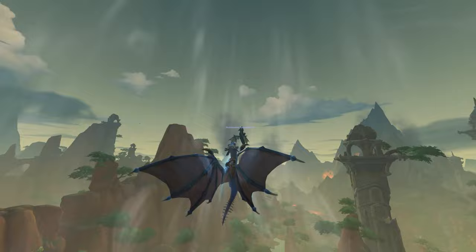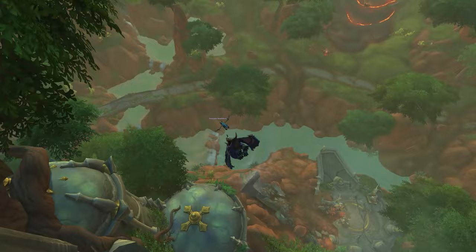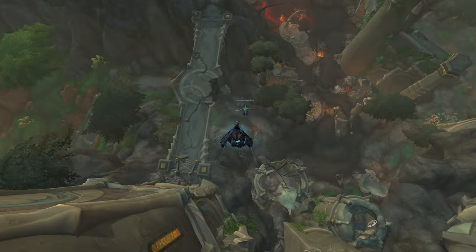Being the best dragon rider is no easy title to maintain and you'll face challenges. If you see a member of the opposing faction trying to be as cool as you, send their ass flying off their mount to the ground below. Using the aerial knockoff ability, you can whiz into someone and send them flying, then revel in their tears as they fall. But remember, you're not invincible — always carry some goblin gliders or the engineering cloak tinker so you can glide down and save some of your dignity.